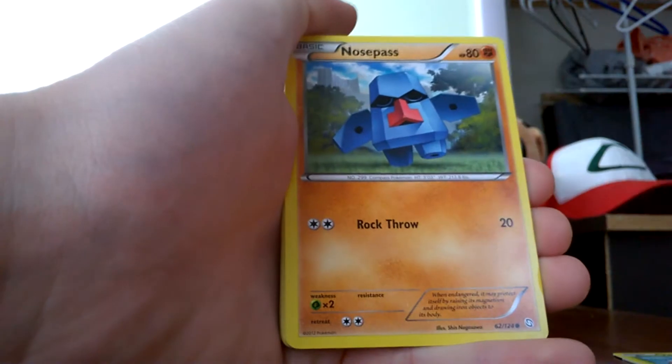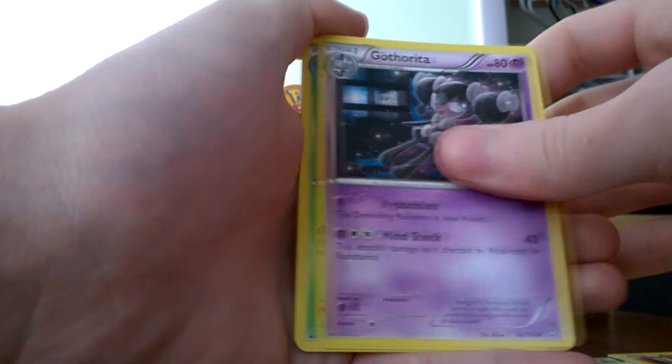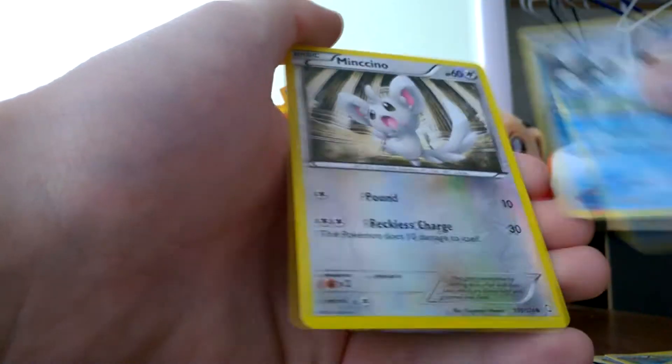We got a Rufflet, Yanma, Nosepass, Trubbish, Magma, Gotharita, Skiploom, Celio, and the reverse is a Mincino.